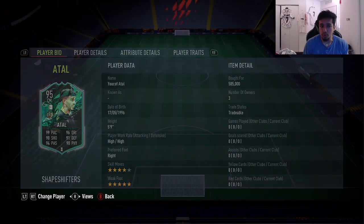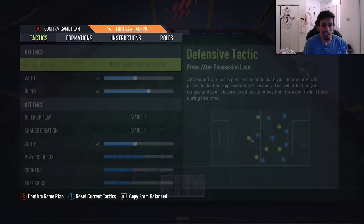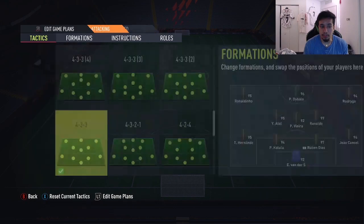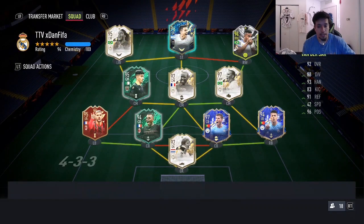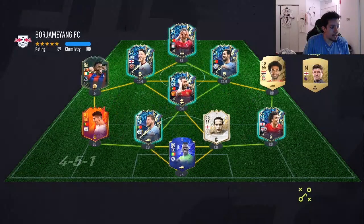We're running this card in a 4-4-2 as a CM right next to Moments Patrick Vieira — he'll be our box-to-box midfielder. Yusuf Atal is always really good every FIFA, so we want to see if he's that guy this year. For 500,000 to 550,000 coins, that's really cheap for this card even in June. We're going to play some Division Rivals games and test him out.